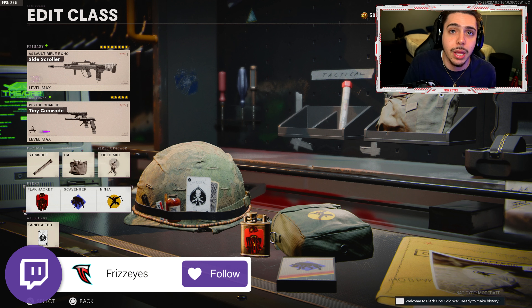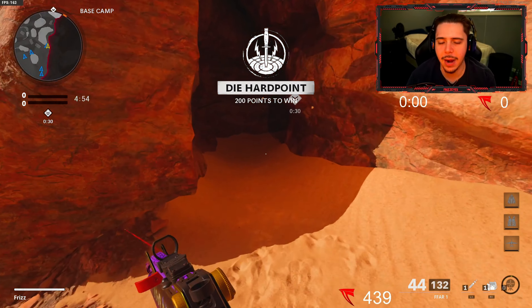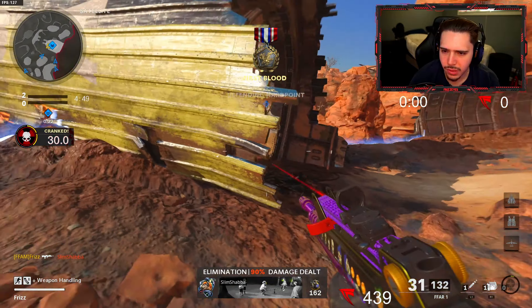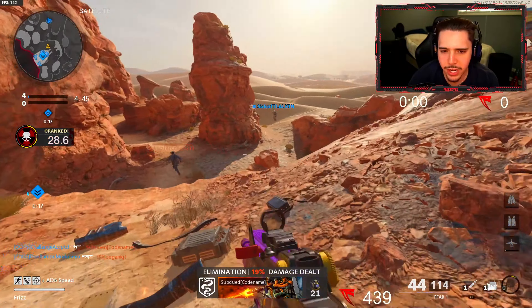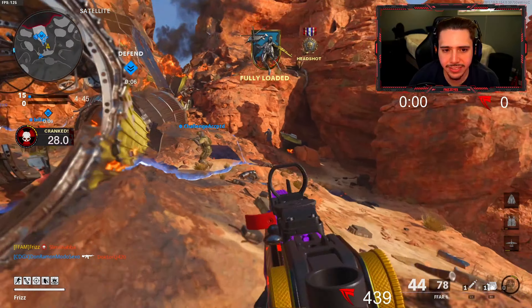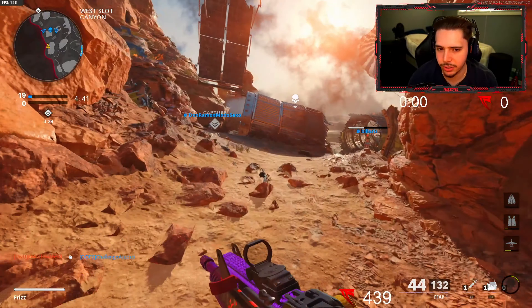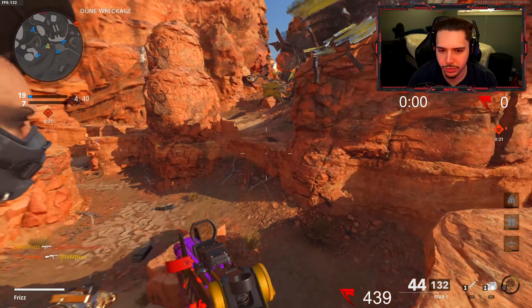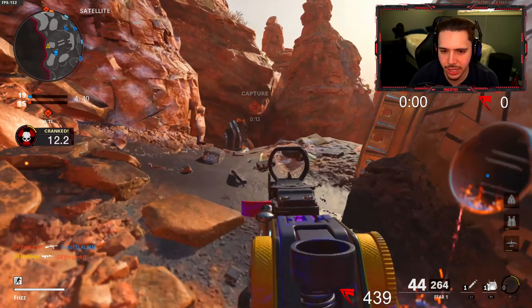Follow the Twitch live stream — it's where I got the gameplay, we're live every single day. The buffed FFAR got a buff and a nerf: lower bullet velocity and an increase in damage range. I'm going to say it's a buff overall because even though they nerfed the bullet velocity, that's a positive — because it doesn't shoot as quick, which means the weapon's going to be more accurate and easier to control. And we got eight attachments on it, so this is actually a pretty big buff.